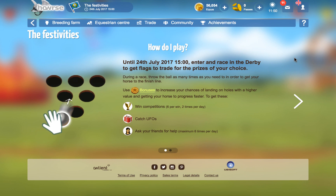So how do you play? You play until the 24th of July. Enter and race in the derby to get flags to trade for the prizes of your choice. During a race, throw the ball as many times as you need in order to get the horse to the finish line. You can use bonuses to increase your chances of landing on holes with a higher value and getting your horse to progress faster.